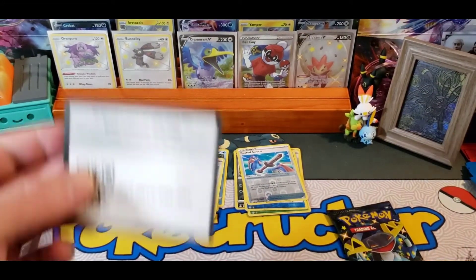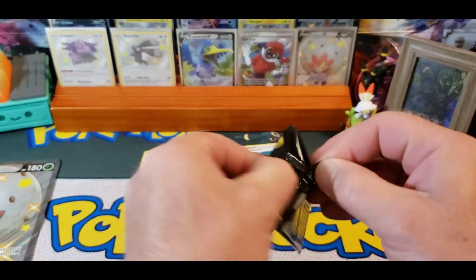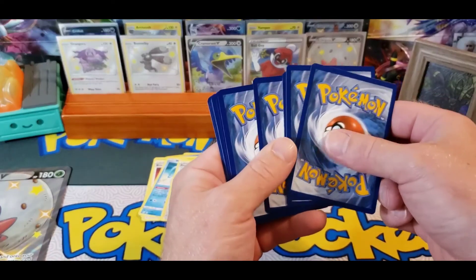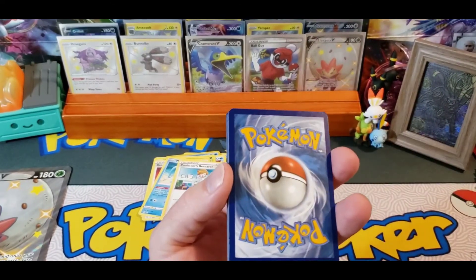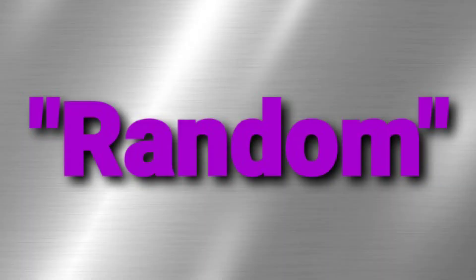No shinies in this box though. Vinyl pack — Dragapult. Alright, might as well give you guys a quick reminder: the giveaway this week is four random Sword and Shield series packs. All you have to do is comment 'random' to enter that giveaway.